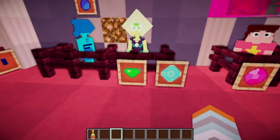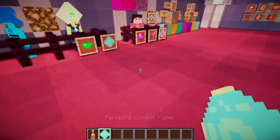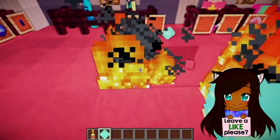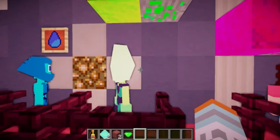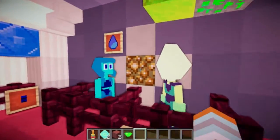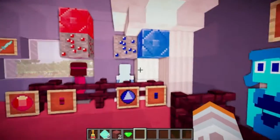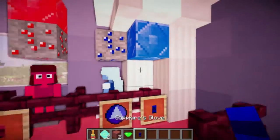Here's Peridot, her gem, and her little control panel. Oh god, I forgot that it did this — so don't do that inside, that's bad. Here's Peridot, and here's Lapis — she's so cute! And her gem. Here's Sapphire, her gem, and here is her glove.